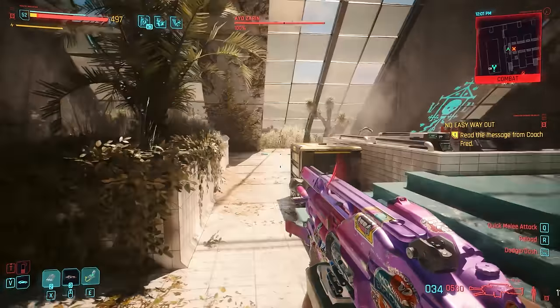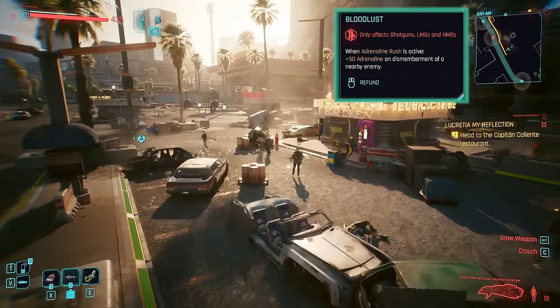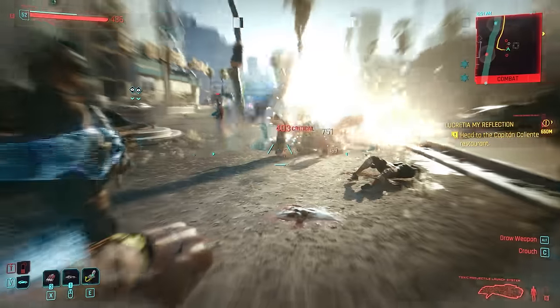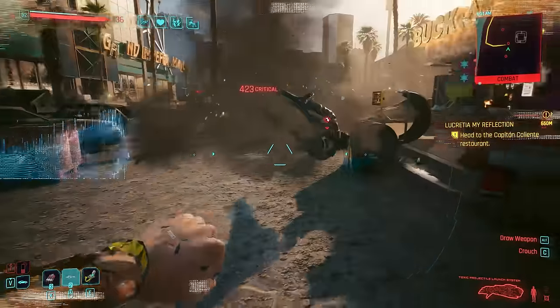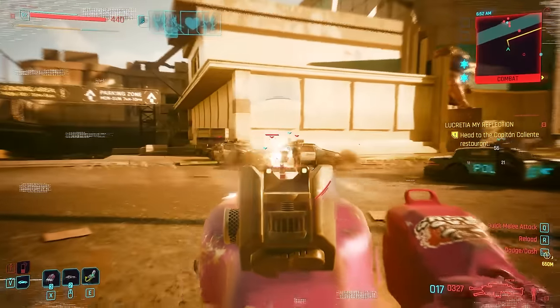We also have Bloodlust, a really awesome option as we implement Adrenaline Rush — as we continuously dismember more enemies we gain additional adrenaline, giving us a ton more survivability with an extra yellow HP bar.